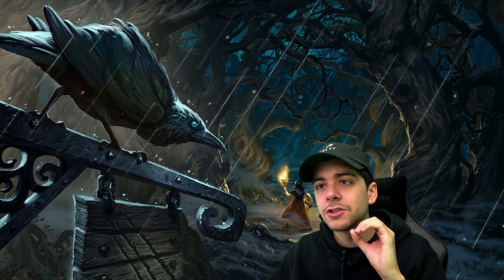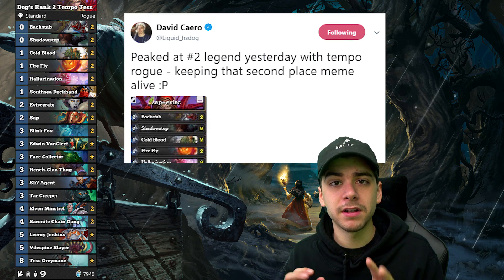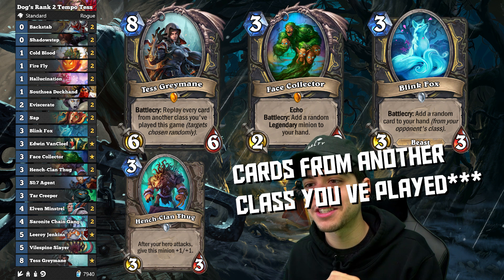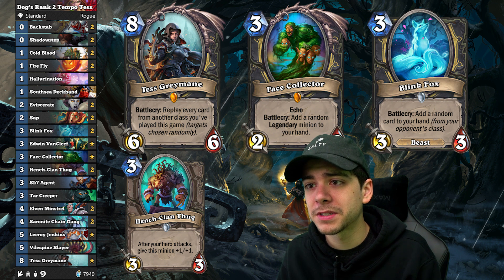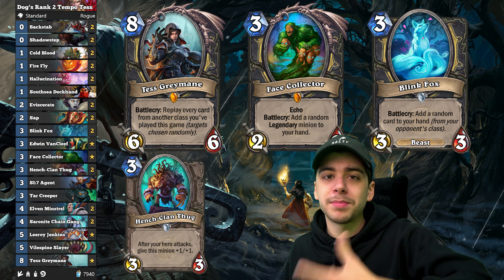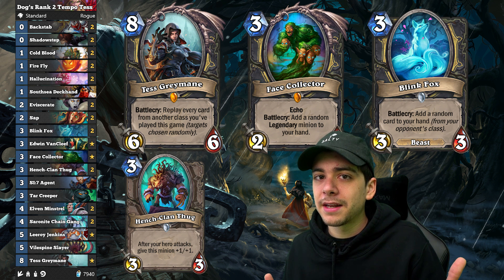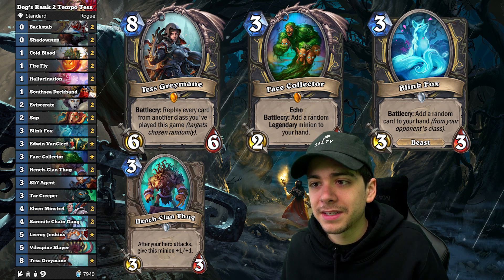Dog hit rank 2 legend with this Tempo Tess Rogue, and this list is so good. We have a little Burgle package — the Hallucinations, the Blink Foxes, Face Collector — and then we've got Tess so we can replay all those cards from other classes. Face Collector gets a ton of value and can really help you win against control matchups. Maybe you wait until turn 9, you're playing against something like a Q'Block, you play Face Collector three times, get all that value. Maybe even Shadow Step your Face Collector back to get another turn and even more value. Plus if you get a minion from another class, you get to play it again with Tess. It's kind of insane.